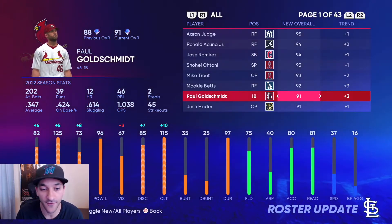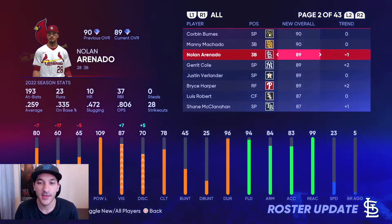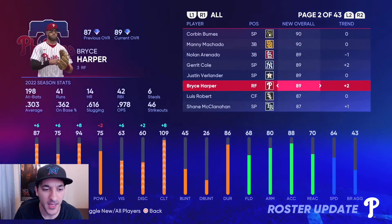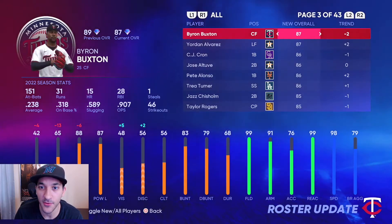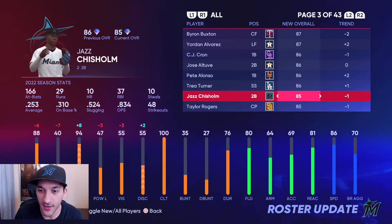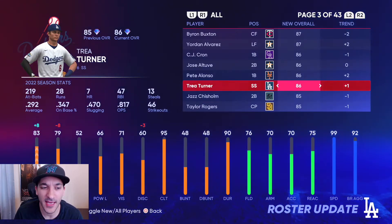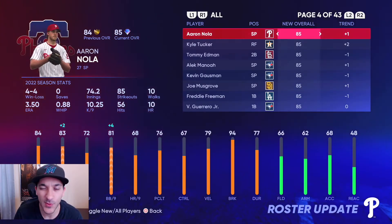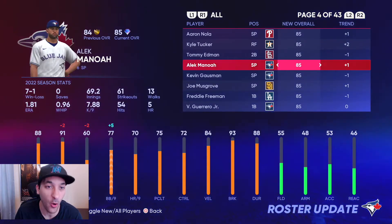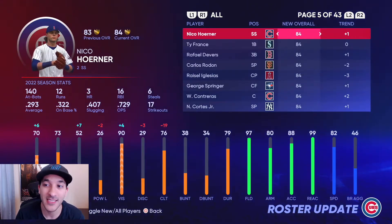Goldschmidt gets upgraded to a 90 — contact versus lefties is crazy, power numbers are great, could still see some improvements but versus lefties that card is a beast. Hader got plus one. Nolan Arenado gets downgraded to an 89 — that 90 threshold is kind of big. Garrett Cole got upgraded. Bryce Harper got a nice plus two upgrade. Shane McClanahan still getting upgrades, Jordan Alvarez got plus two, Pete Alonso gets upgraded to a diamond.